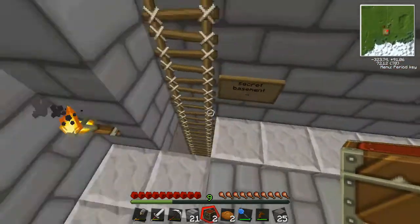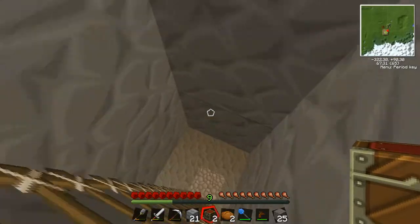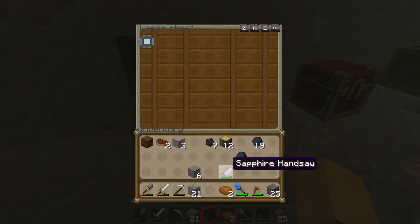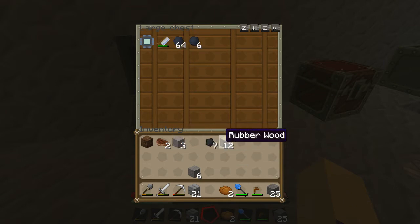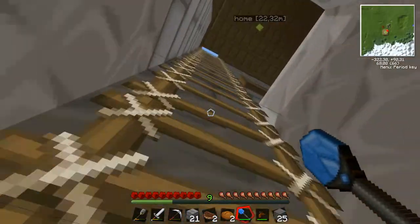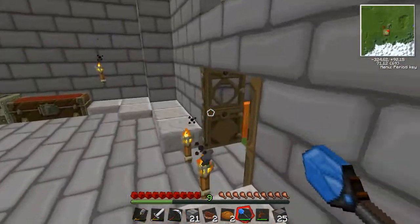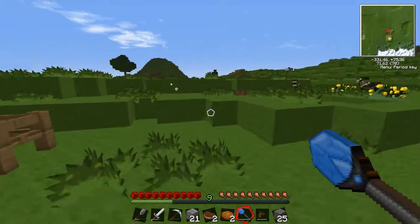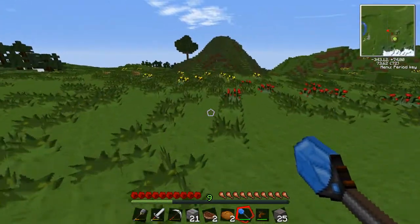Two chests to put my machines in, because that's gonna be important. There we go, put that in there. We could put that in there as well. That could go in there as well. That should do. So I'm actually gonna go out looking for some sand, because I'm gonna need that in order to make some glass, which I'm then gonna use for a cool little thing, which you will see.